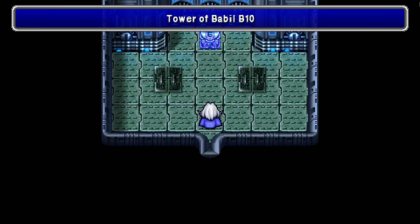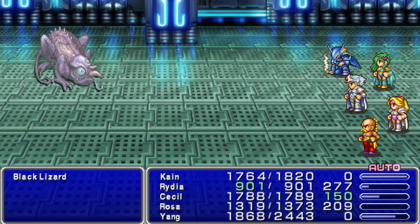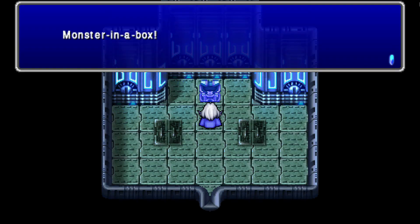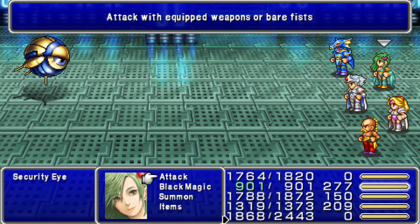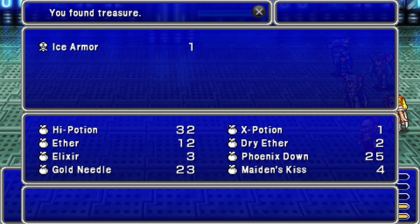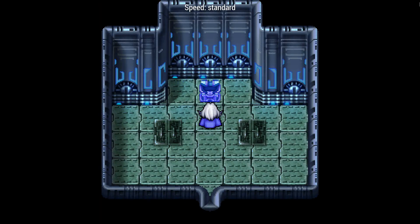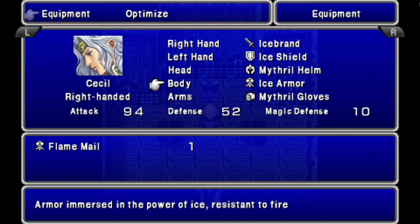There was that other path — that was a dead end. Okay, good, so I'm on the right path. More levels, more ice stuff perhaps. Now we have ice armor.